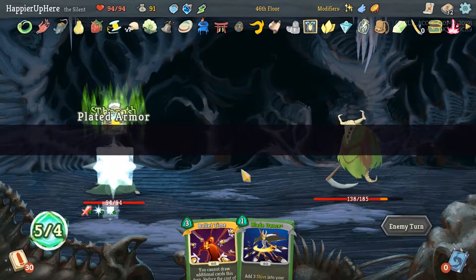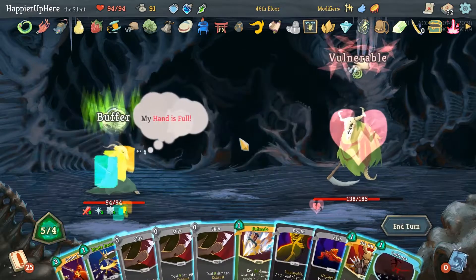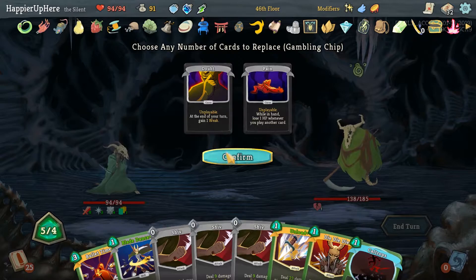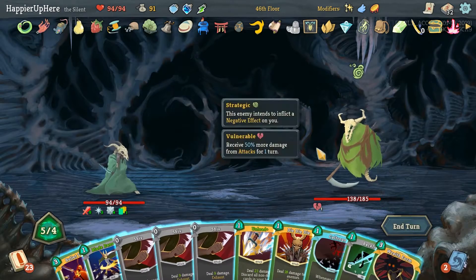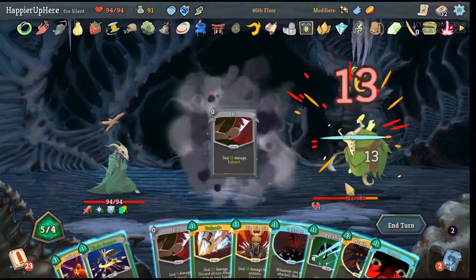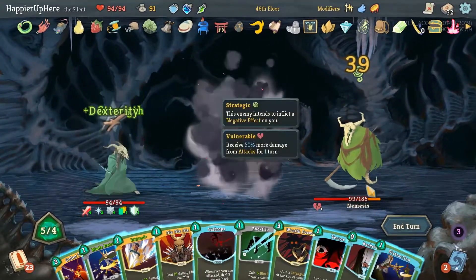Second Elite on this floor — Nemesis. So get rid of these. I'll keep everything else though — we want to be offensive this turn. We can do Backflip, get rid of some Shivs first. And when I say get rid, I mean exchange them for other cards.